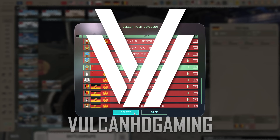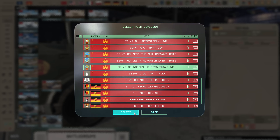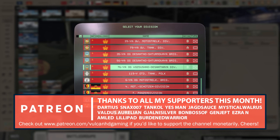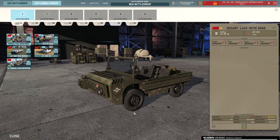Hello guys and welcome to a new Warno video, today by me Vulcan. In this one I'm excited to share with you a first look at the 76th Airborne, a new Soviet division available in the upcoming Nemesis DLC Plateau d'Albion. Just a note: what you see today is a work in progress and therefore subject to change, however this is planned to be released sometime this week alongside the new map. Let's go through all the units and we'll put together a quick deck.